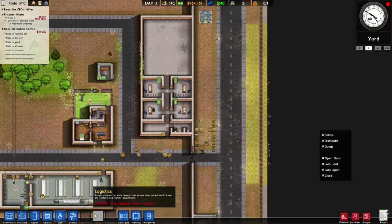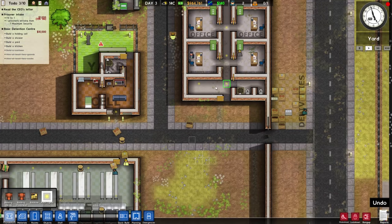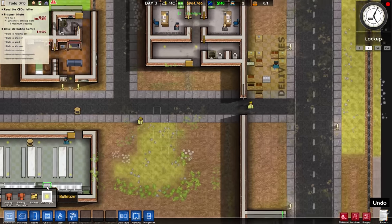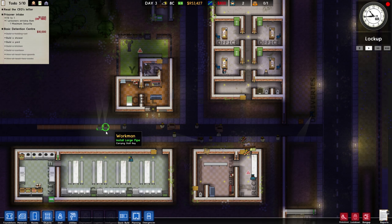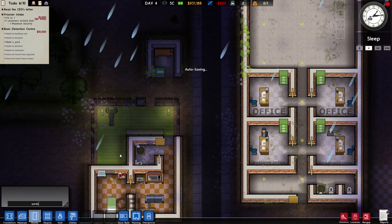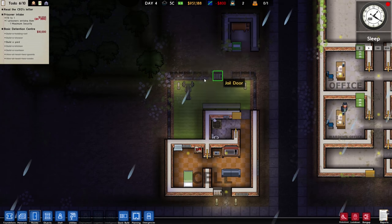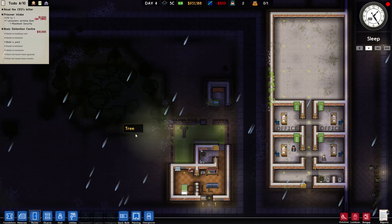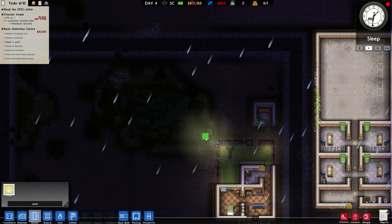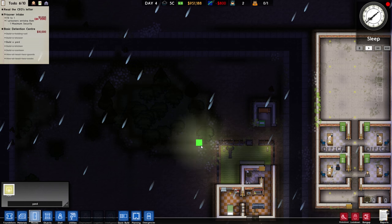We don't have a holding cell yet. A holding cell needs to be at least five by five — we can put one in the reception area. We also need to build a designated shower. It turns out you can't build a yard this way because a yard needs a minimum size of five by five. Maybe if we create a yard out of these forested areas it would still need to be enclosed — I was hoping that would work out for a second.